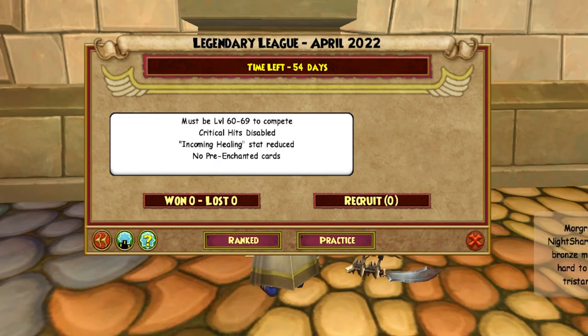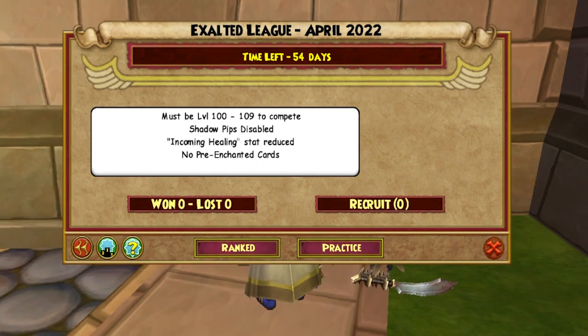The legendary league requires wizards to be level 60 to 69. The ruleset is wizards won't be able to crit and you aren't allowed to use pre-enchanted cards. The exalted league requires wizards to be level 100 to 109. The ruleset is no shadow pips, meaning shadow and shadow-enhanced spells are disabled, and no pre-enchanted cards.